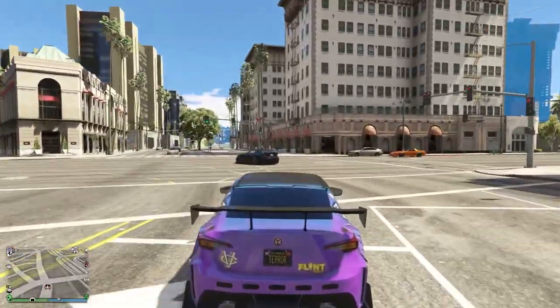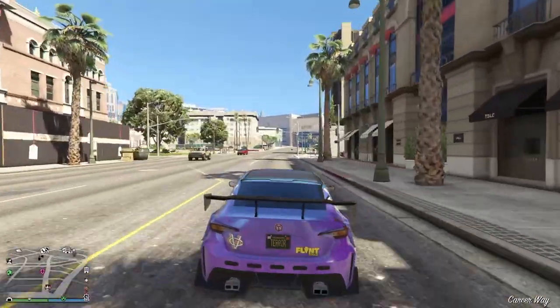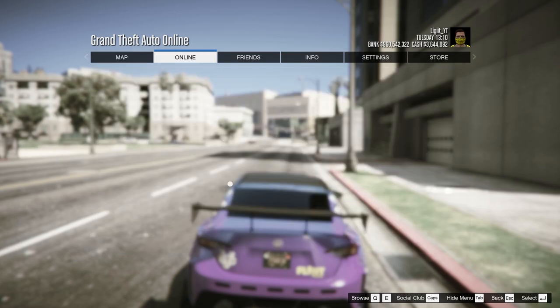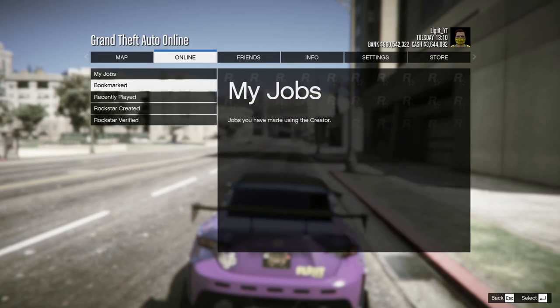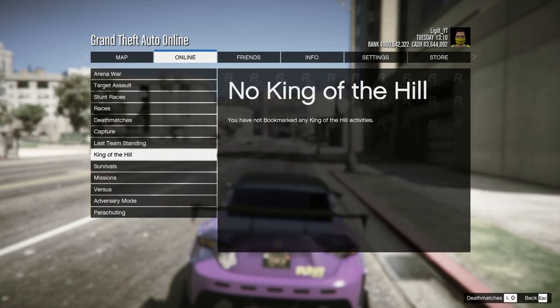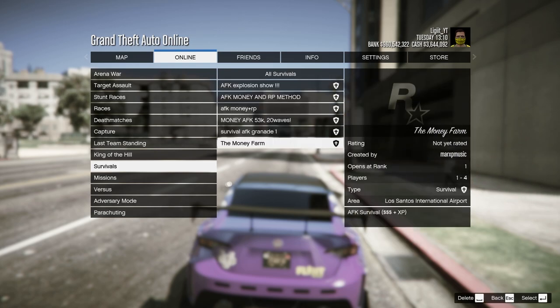Go ahead and bookmark the job, then go back into GTA 5 Online. After this, press Options, go over to Online, go over to Jobs, go over to Play Job, go down to Bookmarked, then scroll down until you find Survivals. The one I'm going to be doing is called the Money Farm.